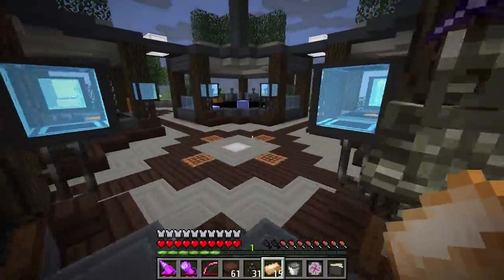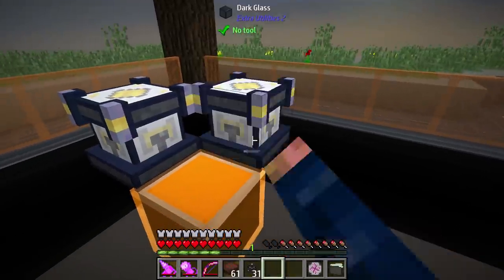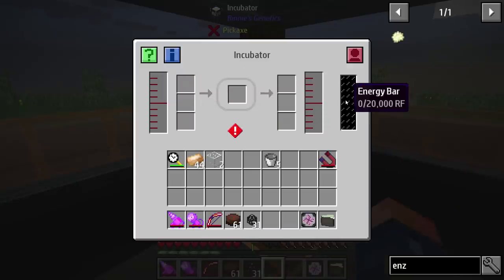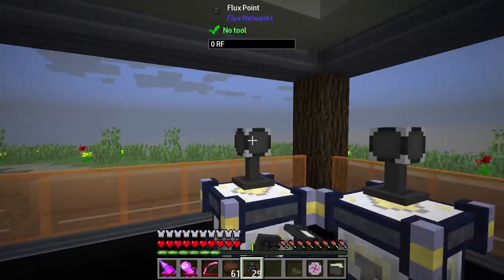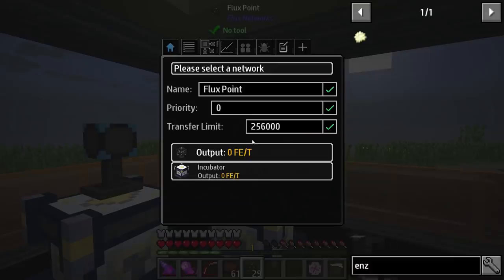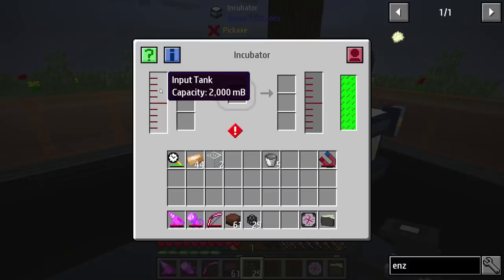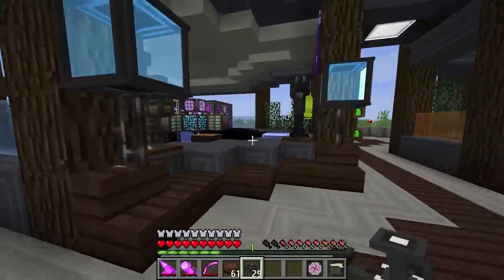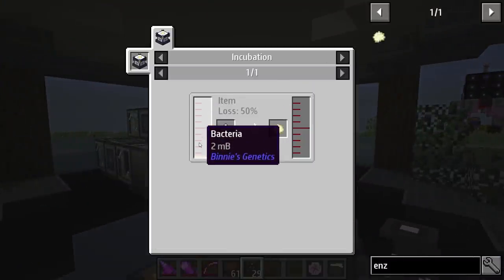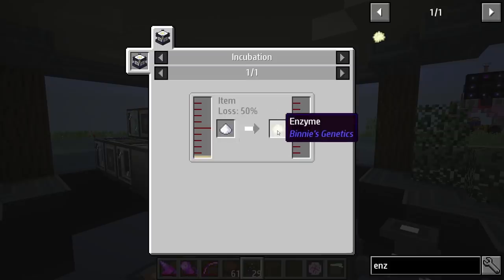Let's sort of place these things down and kind of see what we need to do here. Awesome, so we'll place one here and one here. They do require a little bit of power, so we can give them both power. Okay, so these are being powered. Now on the inside they do need a few things. On this input tank — I don't know if we're gonna need this, but I'm going to show you. Right here we need to produce bacteria because it's going to require bacteria and some sugar, and this has a loss of 50 percent. So I guess a stack of sugar will only get us 32 enzymes, at least that's what I'm thinking if it's saying item loss at 50 percent.